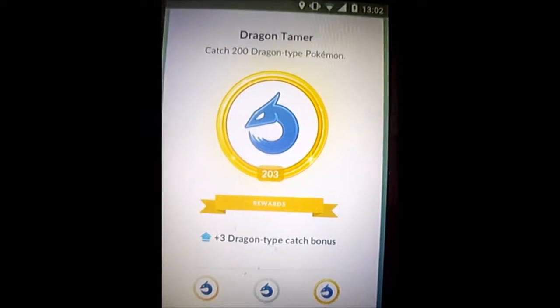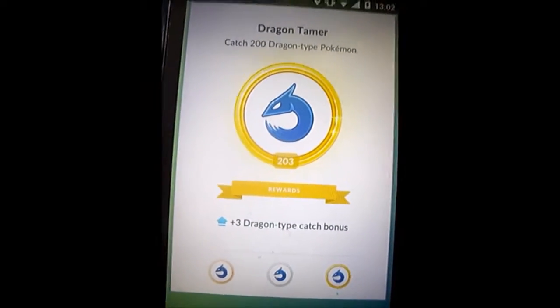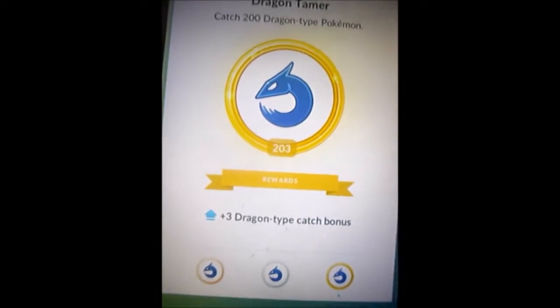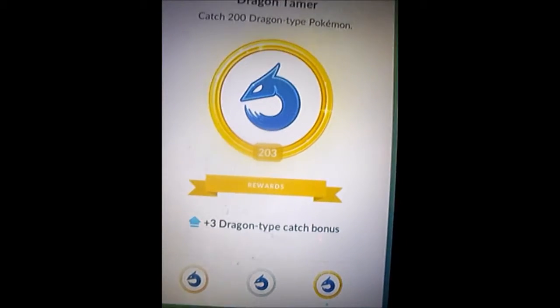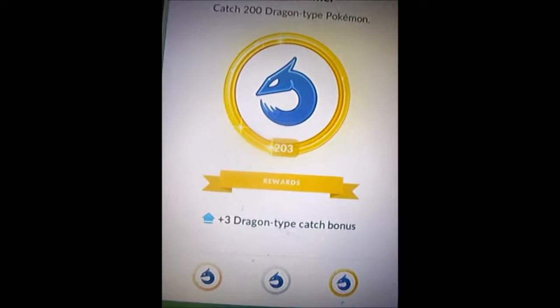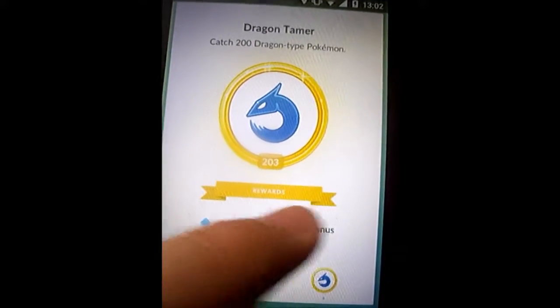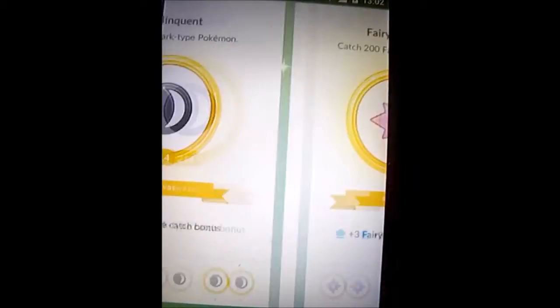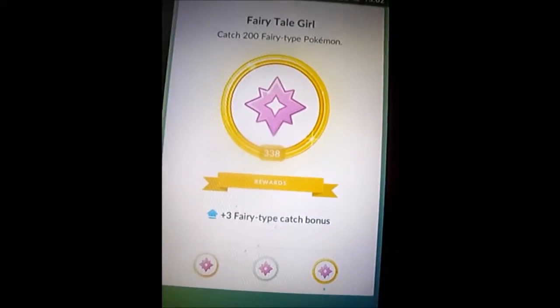200 dragon types. The only dragon Pokémon there is, is Dratini, Dragonair, and Dragonite — and that was the hardest to do. I completed it, which I was proper happy about, and that was the last gold medal I needed for the 18 types. 200 dark types and 200 fairy types.